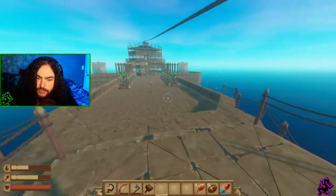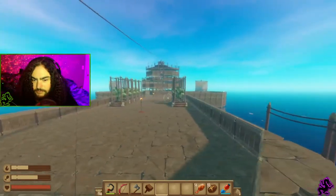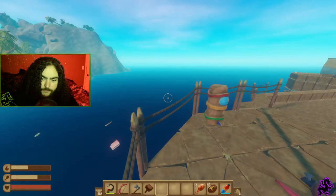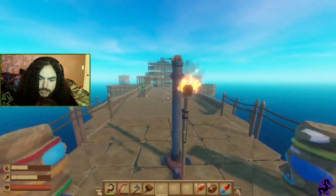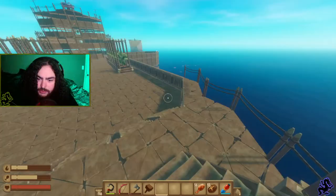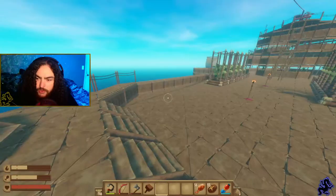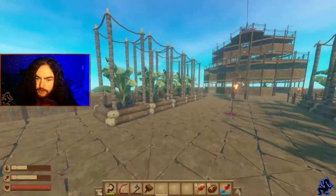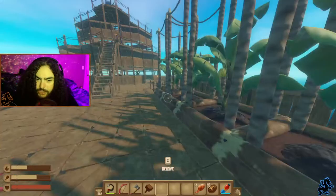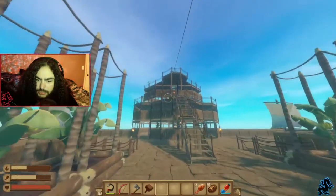Here we are on — I wouldn't say the main deck, but I built a staircase up here for a viewing area at the very tip. I just wanted a cool viewing area, and a fast way to get down. We also have our tree farm on deck — this time it's bananas. The very top is the bridge, second one down is the captain's quarters, and this level here is a kind of rec room.